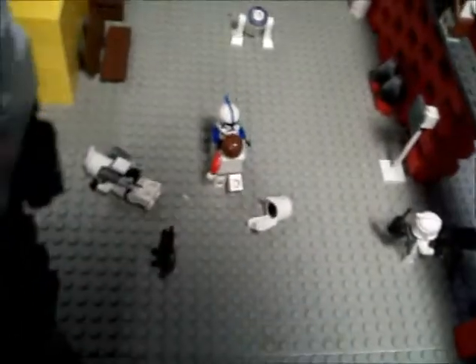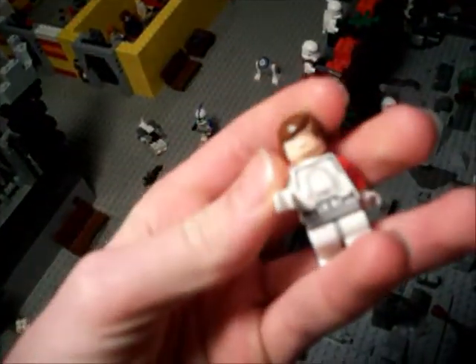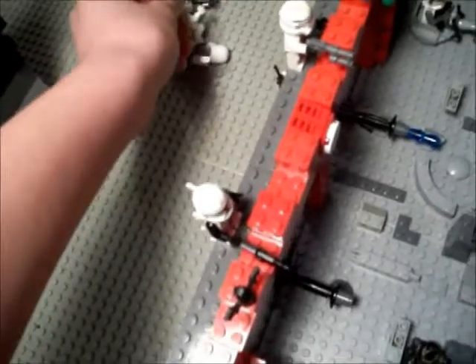Then we've got Fives and Echo running to help Danal, who's fighting — it's not a traitor, it's actually a Mandalorian disguised as a Galactic Marine. As you can see, it's got a Mandalorian face, not a clone face. They're just punching each other and all that, and he already knocked out Hawkeye right there.